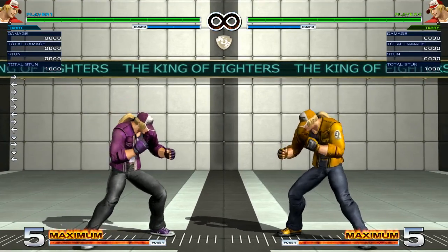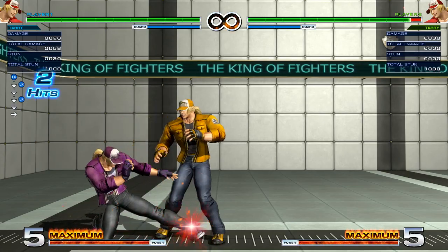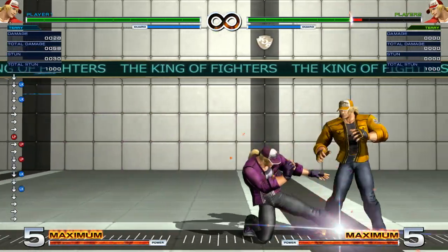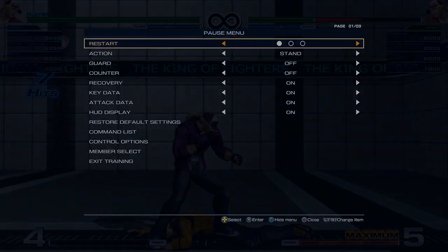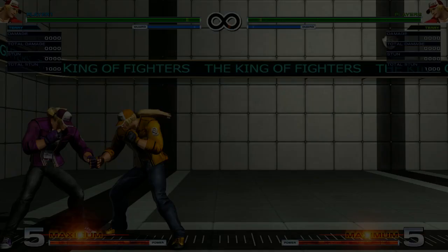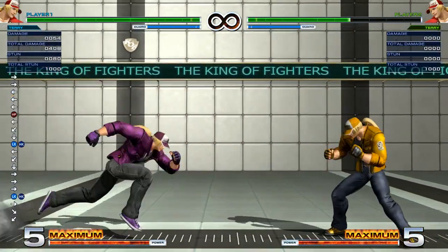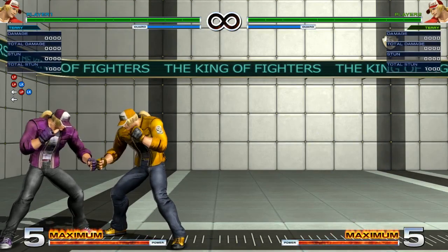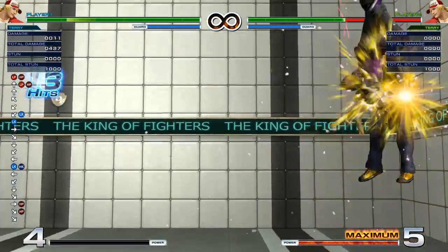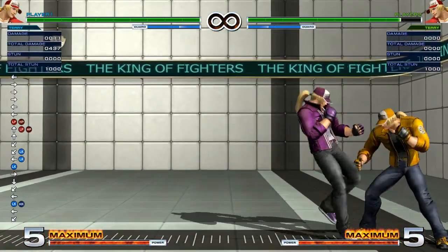Combo-wise from mid-screen anywhere on the screen with one bar: you want to do Smart Drive, EX Crack Shoot — which whiffs — so you want to run up a little bit, then EX Crack Shoot, and then use the C version of Burn Knuckle, and that will get you 408 damage. If you have it in the corner, what you want to use is EX Crack Shoot into C version of Dark Rush and EX Rising Tackle, which gives you 437 from the strongest hit confirms. From lights you can still get 376.